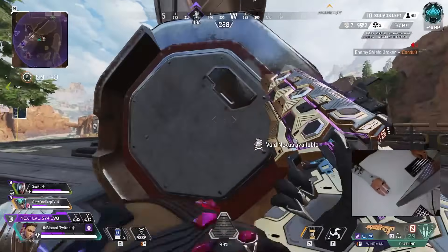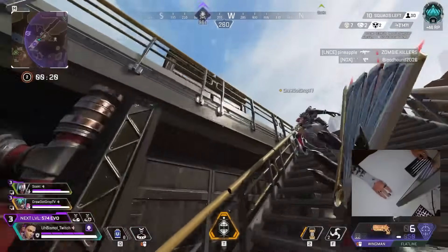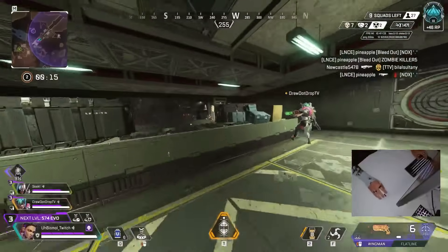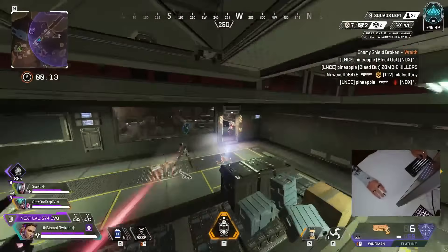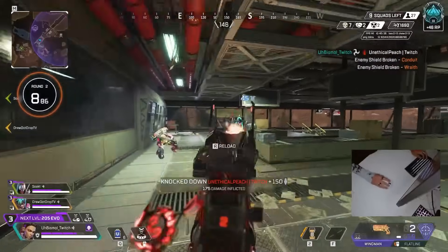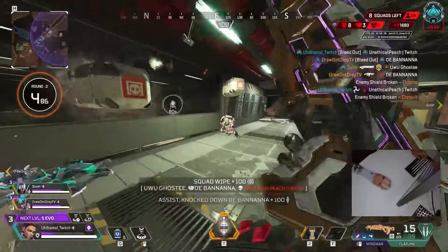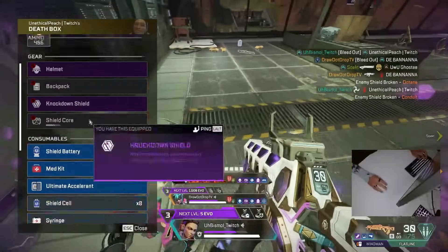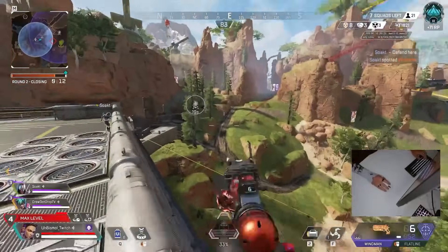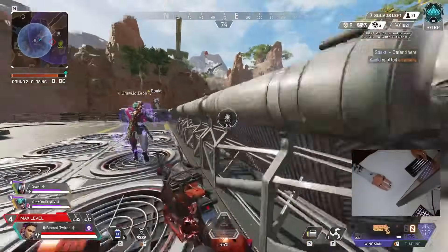Any tips for using the tactical well? It's very buggy and situational. Sometimes you need to throw it just 20 feet ahead of you to get behind cover, or take height right above you. Don't be afraid to use the tactical even for small repositions — it's not always about getting as far as possible. Canceling her tactical early to just break line of sight, get cover to heal, or get distance — it's not always about letting it go as far as you can.